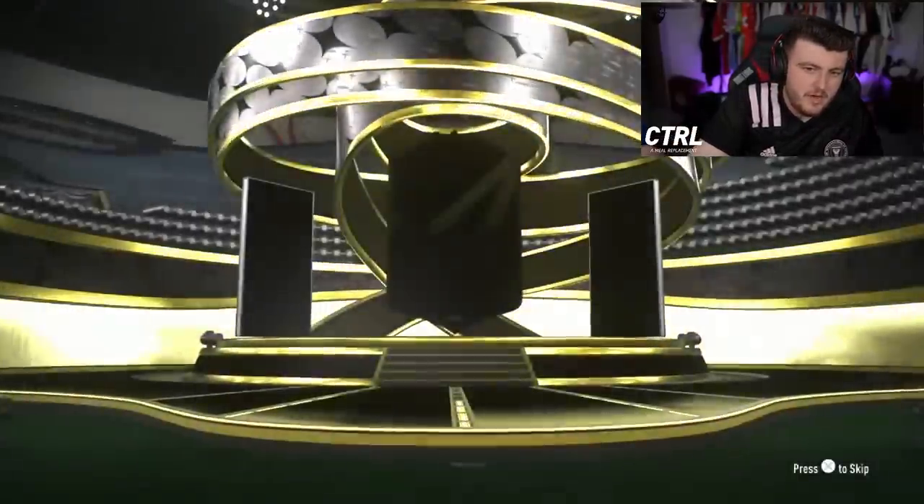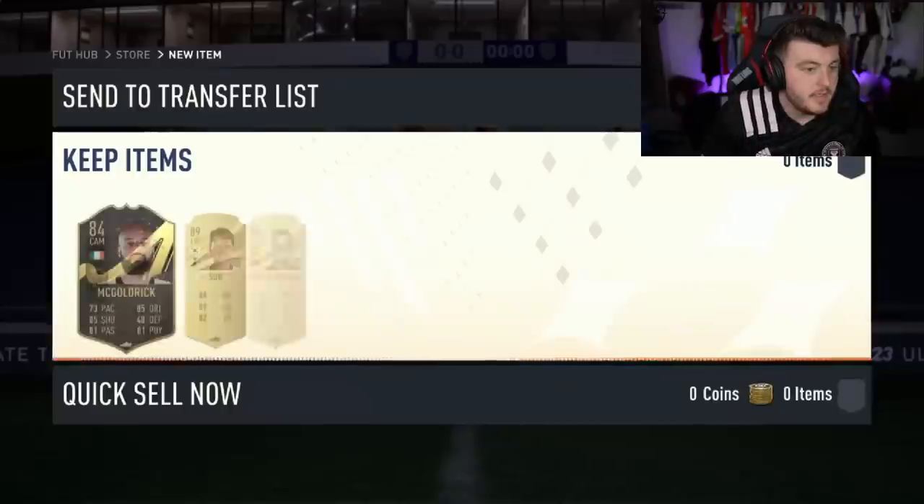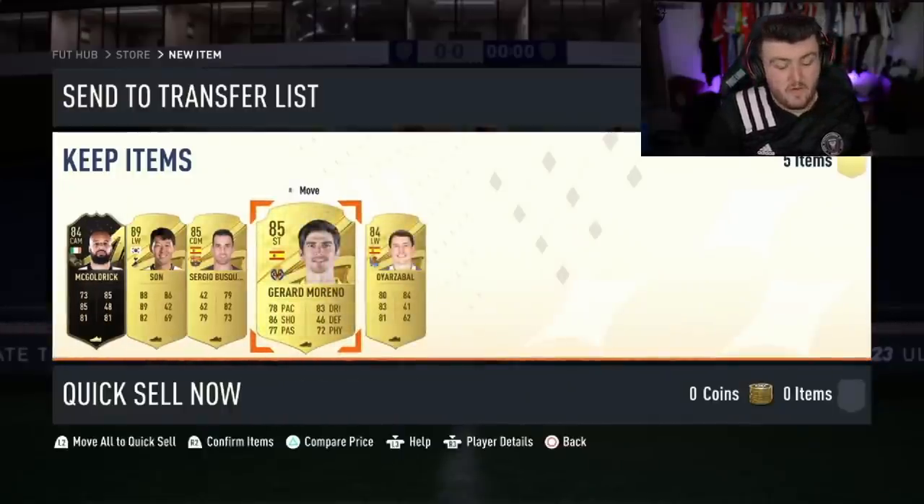There's a 84x5 now. Inform - Rafinha. McGoldrick. 84 inform, could be some good fodder behind that though. Oh, Hyunmin Son, Gerard Moreno and Busquets. Not awful to be fair, not a bad pack.